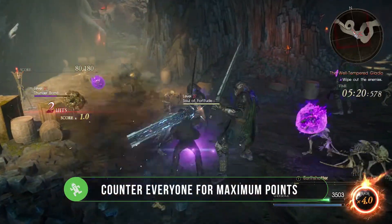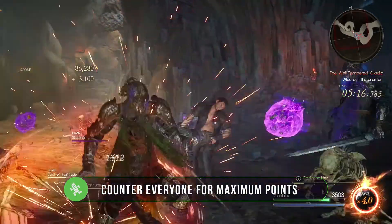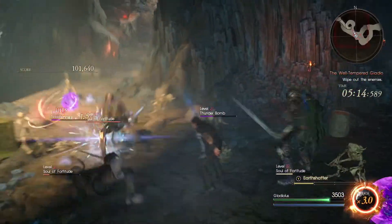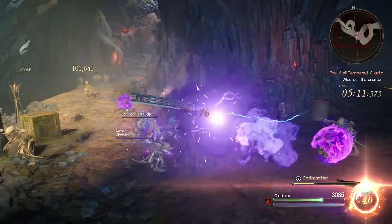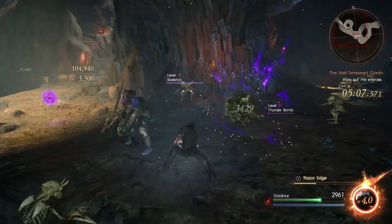Countering enemies is the best way to boost your score in this game mode. It may feel a little weird at first, but once you take on a few waves of enemies, they'll become second nature. Remember, enemies that turn red can't be countered. So if you are dealing with an enemy that has turned red, just dodge until it turns back to normal.